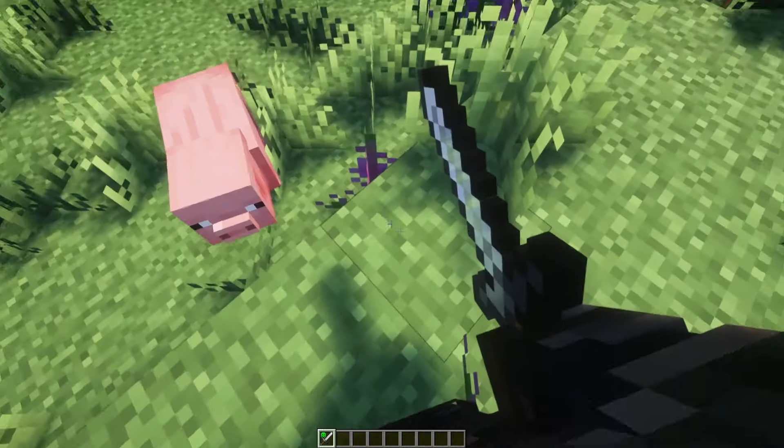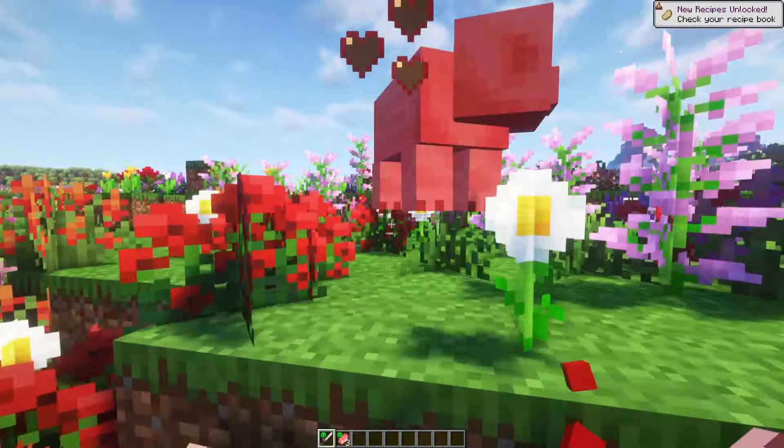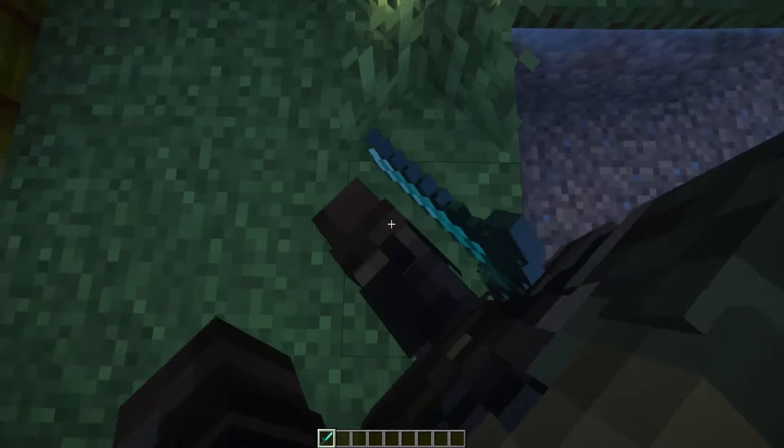We had a third person mod there, so now I will show you the First Person Model mod. This mod enables the third person model in first person — it looks really good. You can see your character when you are on a boat, fighting with creatures, or just walking around. If you like the first person look, this mod is for you.